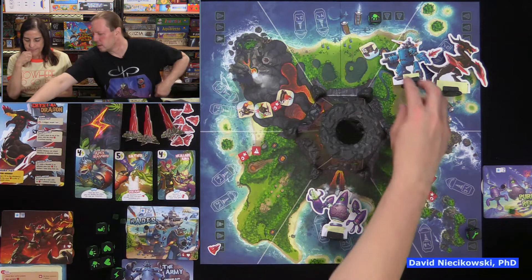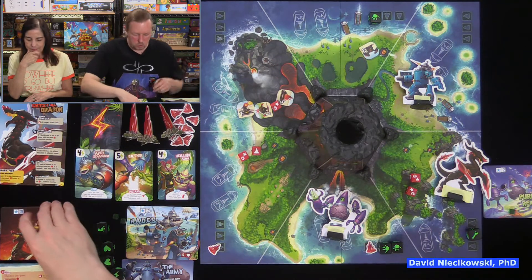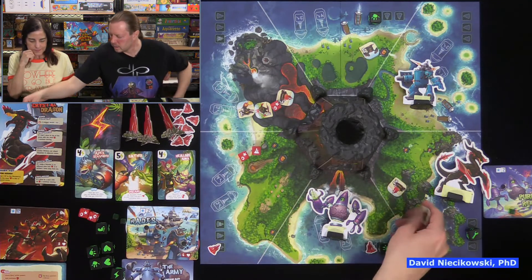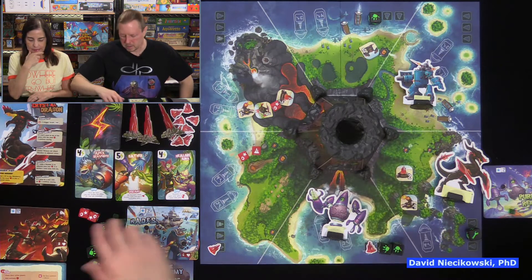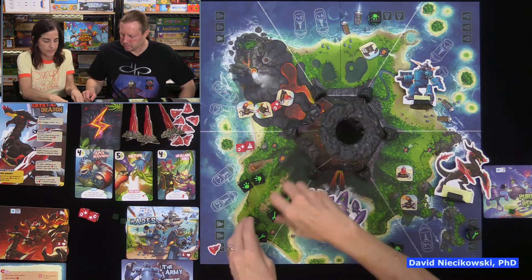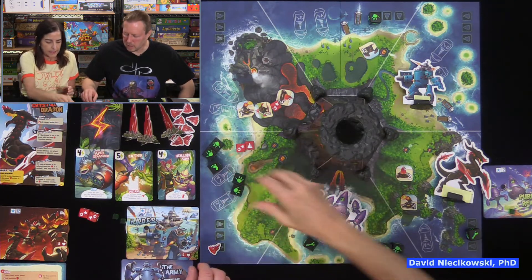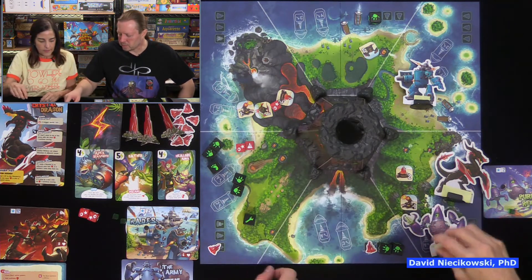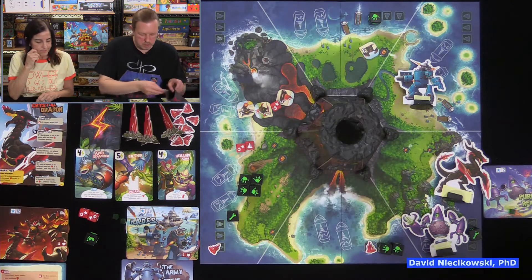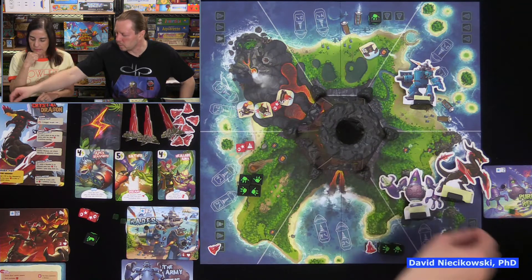The boss moves in, no minions there. He gets two more minions. Hopefully just soldiers. They're two soldiers — good. On my turn: I use my ally to destroy one soldier, my foot to destroy the other soldier, then do two, four, six, seven damage to the boss. He's gone! We won!